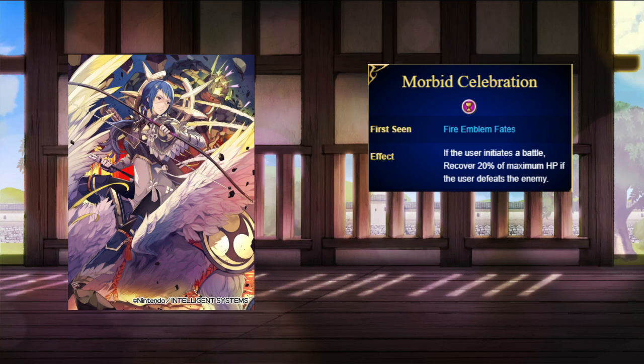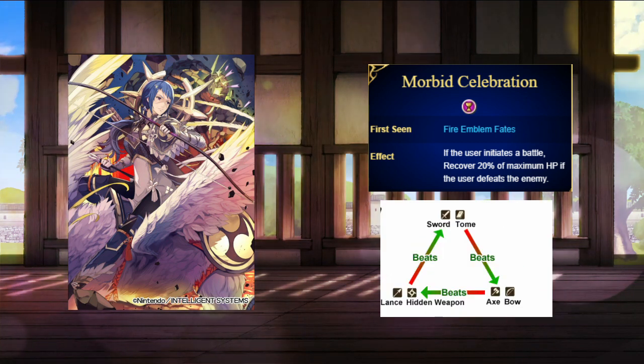Her personal skill heals Reina every time she kills an enemy when initiating. In Fire Emblem Fates, bows, magic, and tomes are included in the weapon triangle, with bows having advantage against lances and tomes, and disadvantage against swords and magic, just like axes.